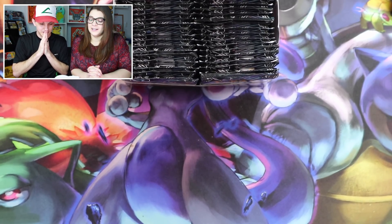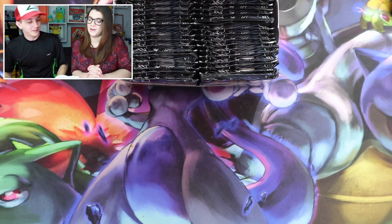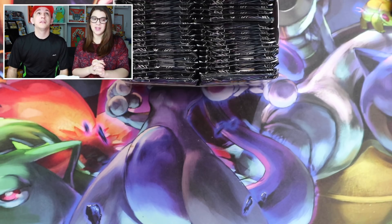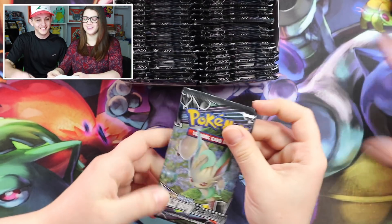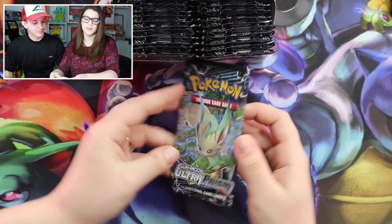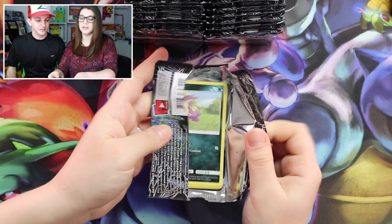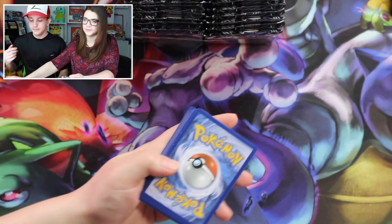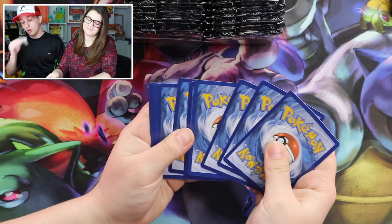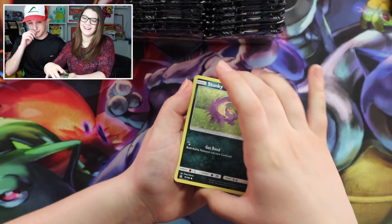They have some awesome pack arts. Whatever side feels like a championship side — the right side feels right. There's our first one, and I'm hoping we pull one of those today. I've got to make sure I redeem these codes because of code snipers. We've got a Stunky. Maybe we get first pack magic.